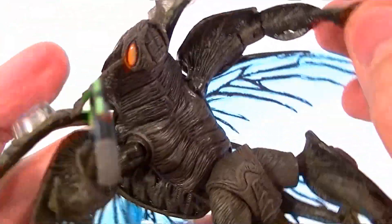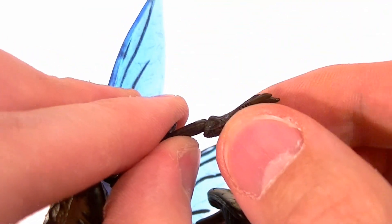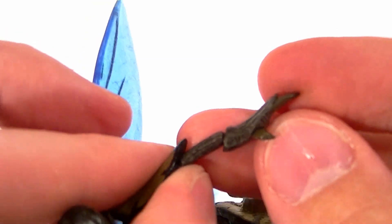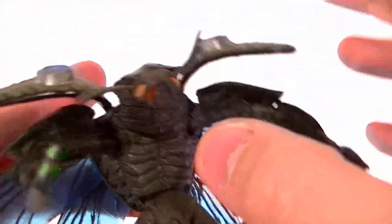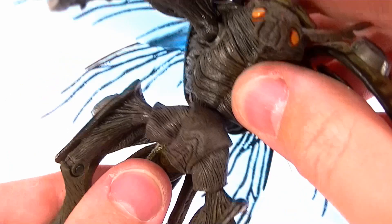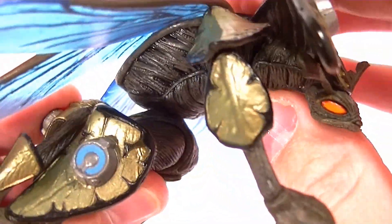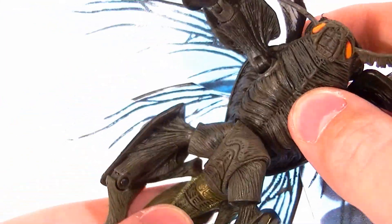The swivel on the arms is very risky, so be careful with that — the hinge is okay though. Usually there's a swivel at the bicep and a hinge, and then the wrists have a swivel as well. That's probably the most fragile part of the whole figure, so be very careful with the wrists. The torso has an independent swivel — it's technically probably a ball joint but you only really get the swivel out of it.